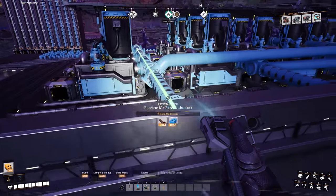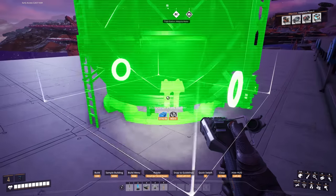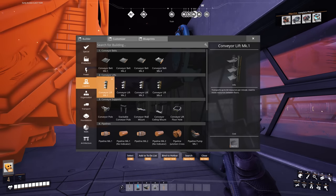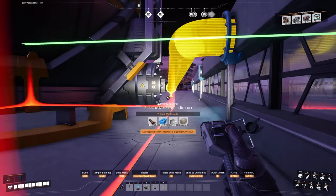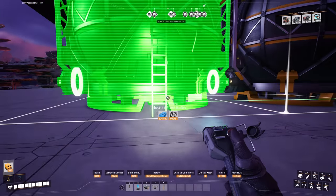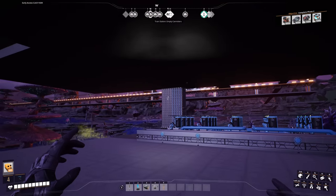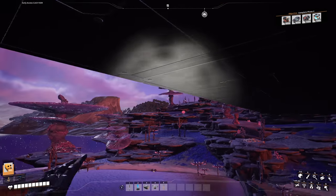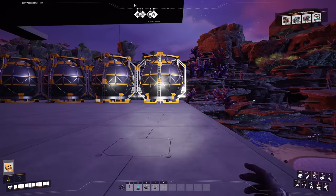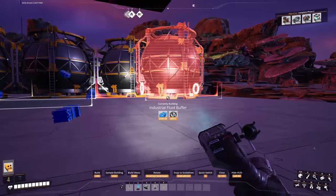I'll grab a mark 2 pipe, make sure it's on vertical, run it along, then place another buffer beside it, and another, and another — four lines of fluid buffers to keep the layout consistent. Watch out for that hole — nearly died! Then I'll keep working on these fluid buffers until they're all done, and then we can start sending in water to store it and start sending empty packages back to the other base.